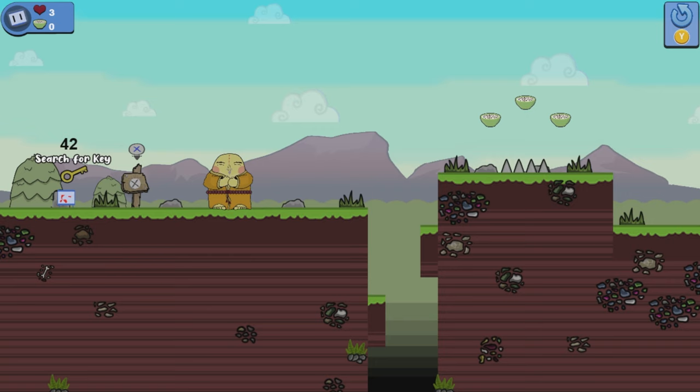I will mention here also there is an achievement to get 10 deaths. I don't do it in this run but as long as you throw yourself down a hole 10 times you'll get that achievement.